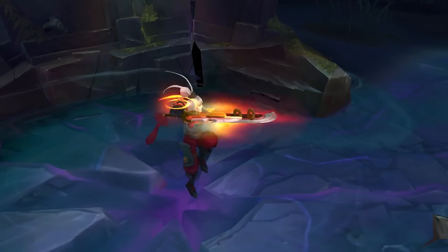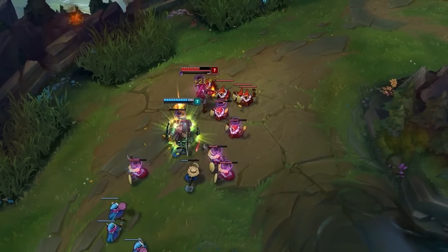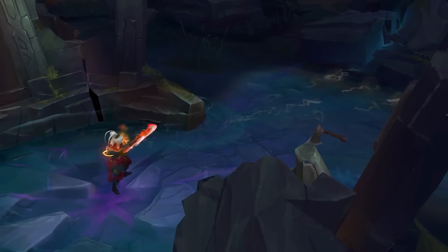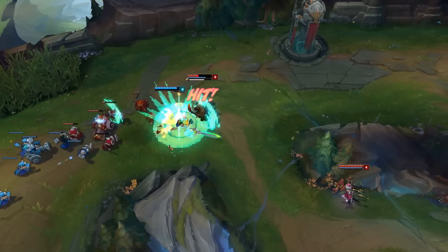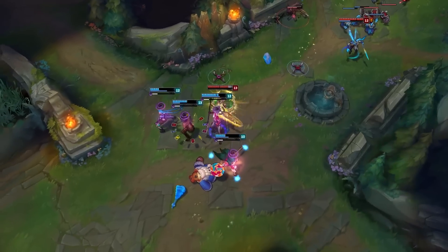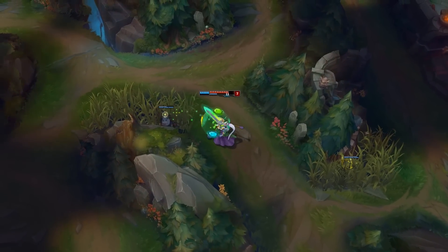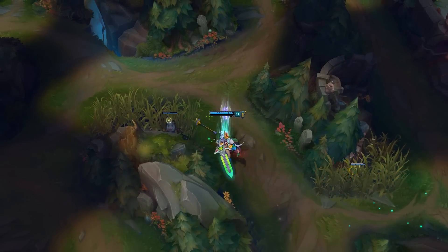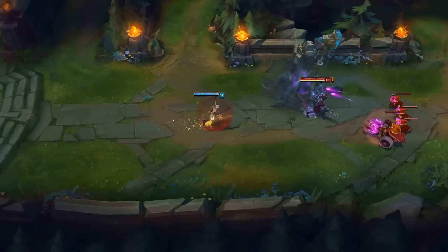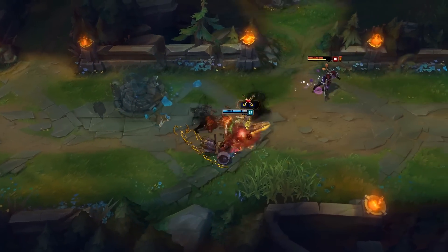Riven's R increases her damage by 20% and increases the range on all of her offensive spells. Then, sometime in the next 15 seconds, she can cast it again to do a large cone-shaped skill shot that does more damage the lower your targets are. The skill does up to three times the damage as your opponent approaches one quarter health. Once your opponent gets below a quarter health, there's no need to hold on to it — you can just use it at that point for maximum damage. Since most fights don't last more than 15 seconds, I just use R at the beginning to increase my overall damage.